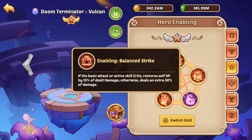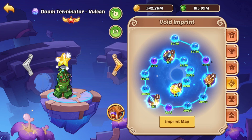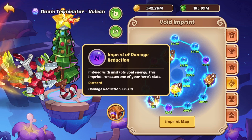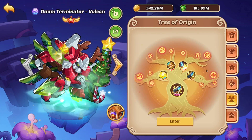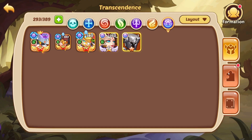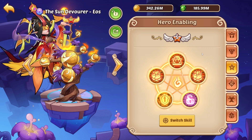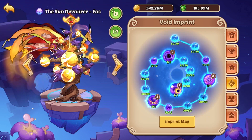We have Balance Strike, and here we have Damage Reduction, Crit Damage, and Precision. If your account is way older than this one, you can replace the Damage Reduction with something else — Holy Damage or Skill Damage is perfect. You can see here the Core of Origin, and we have a skin. For Eos, we had to remove the Unbending Will so she can die immediately and hopefully drain the energy of the enemy.